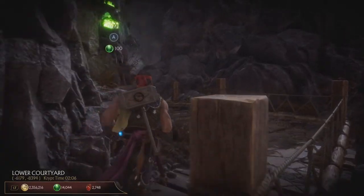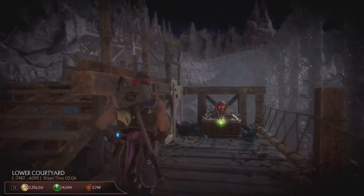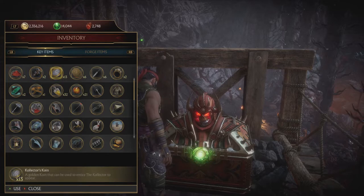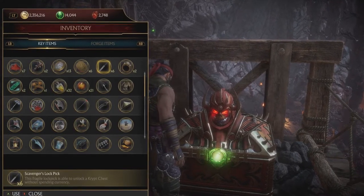So what's the gimmick to it? It's called Scavenger's Lockpick, and the first thing that you wanna do is to check your inventory, because you may already have it. As you can see, I've got six of them, and the cool thing is that once you use one of them, you get 60 seconds to open any chest free of charge.